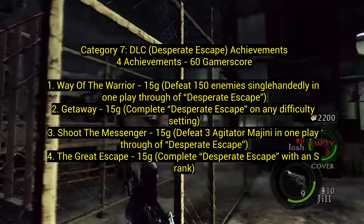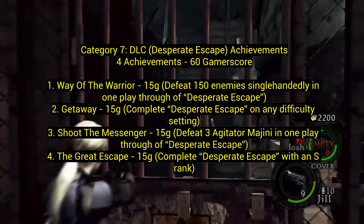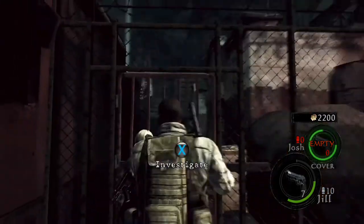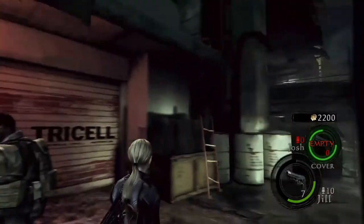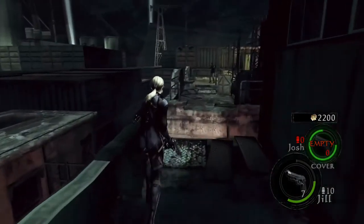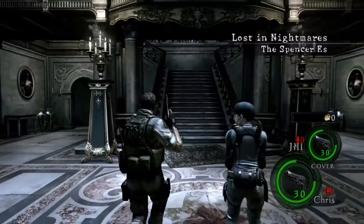Number four: complete Desperate Escape with an S rank. To get an S rank on the DLCs, you need precision, maximum kills, cause lots of damage, and collect point objects — little star/medal things dropped by enemies. Time also factors in. I'd suggest doing it on amateur or the easiest difficulty for the S rank.